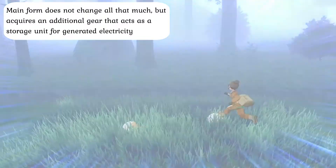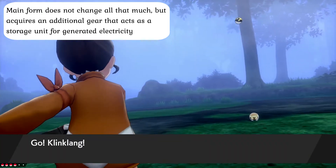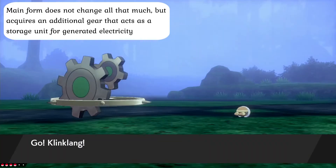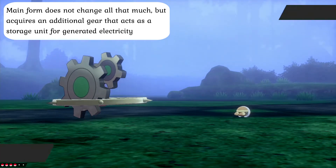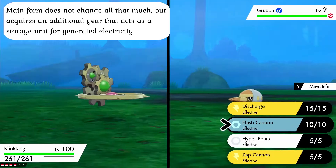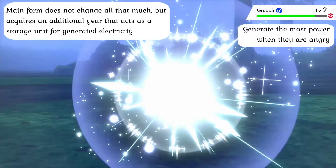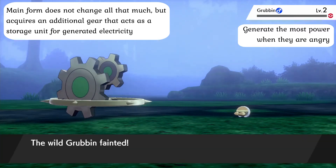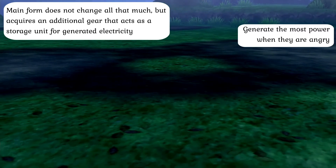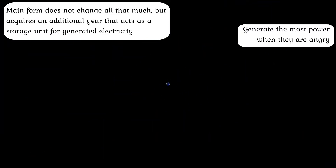Clang changed relatively little in terms of bodily structure upon evolving into Clink-Clang. In place of structural change, however, Clink-Clang acquired a third mini gear of sorts. This extra gear mainly acts as a glorified energy storage unit for kinetic energy generated through rotation with the primary gear, transferred and stored for later use. Because Clang rotate both their mini gear and primary gear extremely fast when angry, this is also when Clink-Clang are able to produce energy the most rapidly and their Gear Grind attack becomes its strongest, a trait that should be taken notice of when in battle.